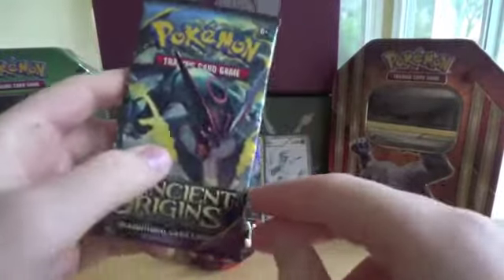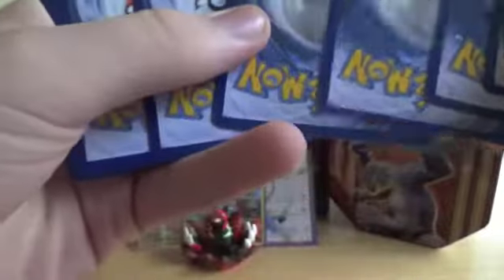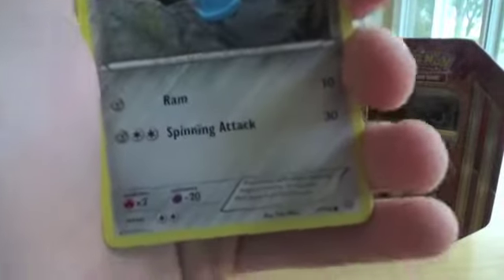Next, Ancient Origins — Shiny Mega Rayquaza on the holofoil artwork. This is our second to last pack, so let's hope for the best. I probably would love a good pull here too before Plasma Blast. I remember before I had my channel I opened a ton of Plasma Blast. One time I opened Plasma Blast and didn't take the code card out, so I kept seeing this dark border — I'm flipping out thinking I'm gonna get an EX. And then I realized it was a code card.